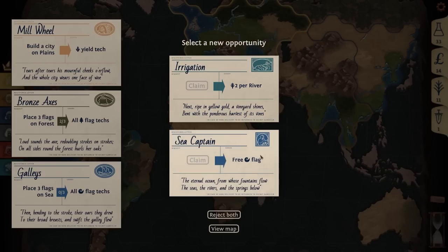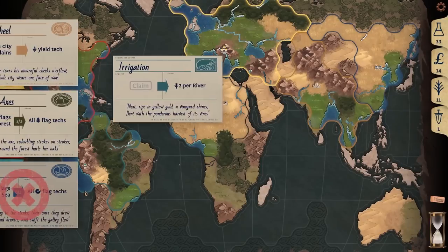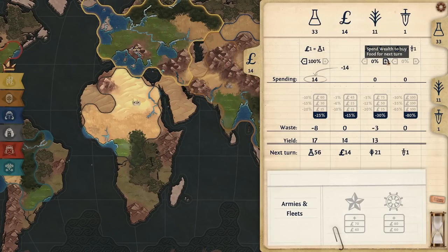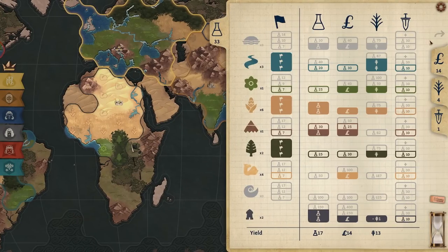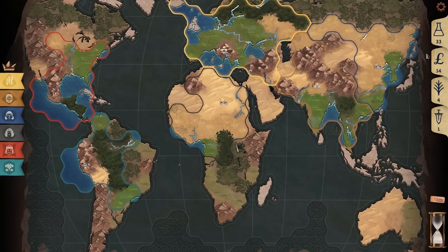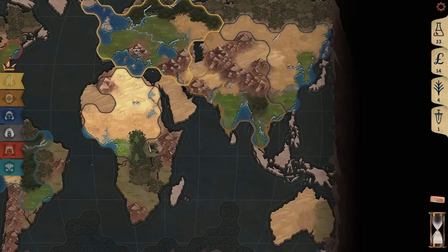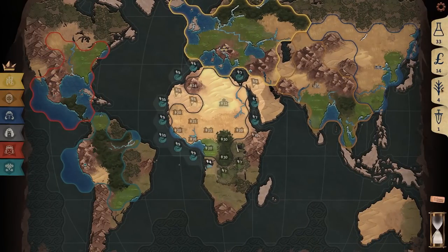Two food per river — I'm going to take that. I'm going to take the two food per river and replace the galleys with that because if I position myself correctly for the next turn, I can buy a forest flag, get all the forest flag techs for free, use my science, and I have 20 food so I can build a city on plains next turn, which will trigger the mill wheel getting me a yield tech — the second food from plains, which is six food per turn.